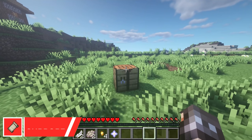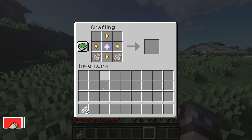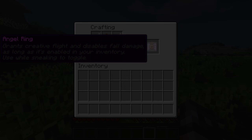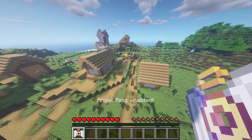If you don't mind cheating in your world, then take a look at the Simple Angel Ring. It can be crafted by combining two feathers, two phantom membrane, four gold nuggets, and a nether star in a crafting table. When in your inventory, the ring will give you creative flight and fall damage immunity.